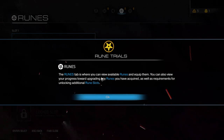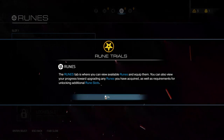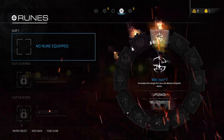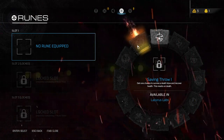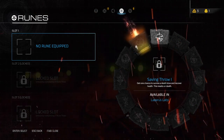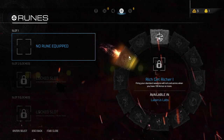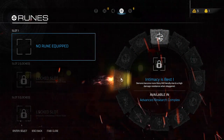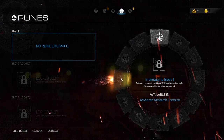The Runes tab is where you can view available runes and equip them. You can also view your progress towards upgrading any runes you've acquired. So I guess I can put whatever I want. Get one chance to survive a death blow and recover health — resets on death. Firing your standard weapons will not cost ammo when you have 100 armor or more. Intimacy is best: demons become more glory kill friendly due to high damage resistance when daggered.